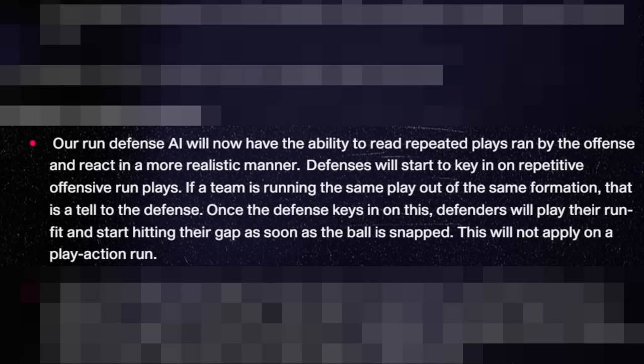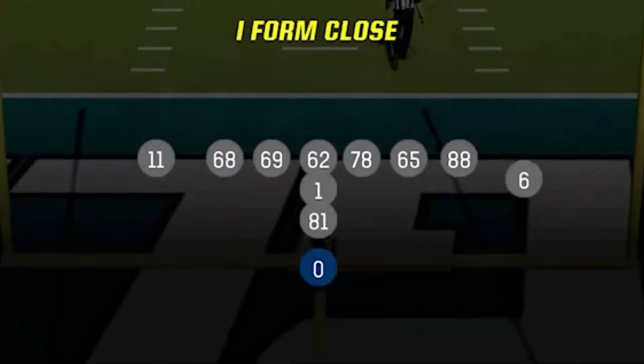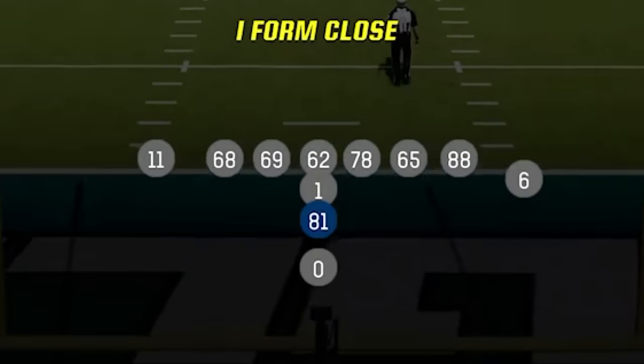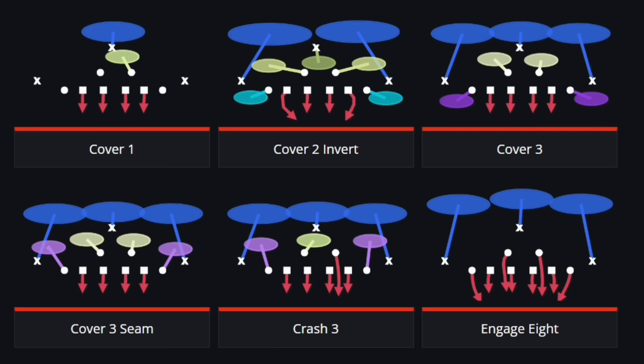If you've followed my channel since I started using this formation, you'll know I started using this offense after the October 4th patch changed the requirements for defenses to get the benefit of the new read and react system that makes run defense way easier in Madden 24. As defenders will learn and react better to run plays you use more than once, the patch clearly stated that the defense has to have the same number of linemen and linebackers as the offense has linemen and tight ends for this to be turned on. This includes tight ends at fullback and even wide receiver, so in my last video I showed you can put a tight end at the wide receiver spot to give you a total of 8 tight ends and linemen, which very few defensive formations can match.